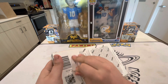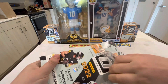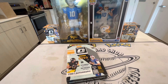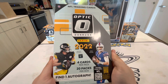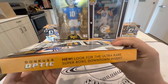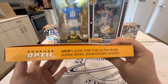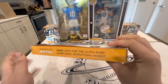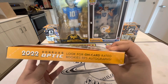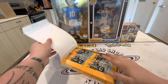Alright guys, here we go - this is Optic. This is actually one of my favorite products. I'm excited for Select too, hopefully it's not too expensive this year. We've got four cards per pack, 20 packs per box, one auto - and usually Optic is on-card auto, which is the reason I like Optic autos over Prism sometimes. We're looking for those ultra-rare Super Bowl downtown inserts. Rated Rookie RPA autos - let's get into it.